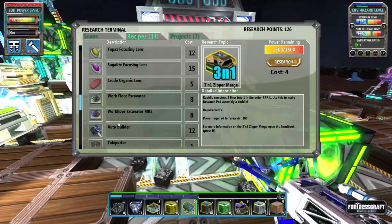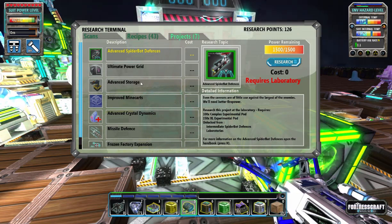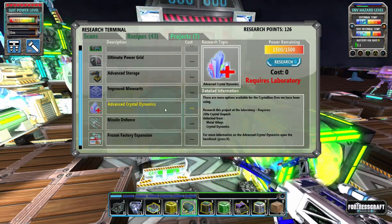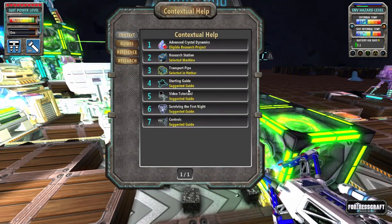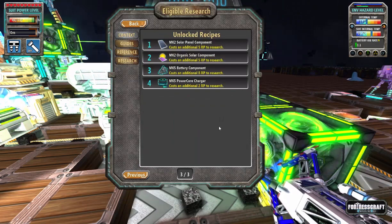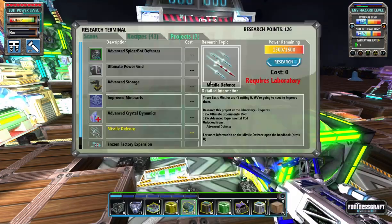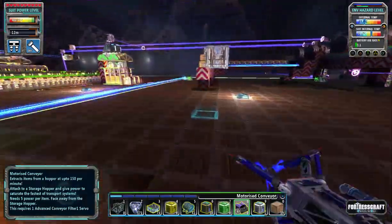We're gonna have to start missiles soon. I'm not seeing it there. Improved storage, advanced storage - oh look at that, Frozen Factory expansion! Awesome. So advanced crystal dynamics - overclocker, I'm gonna need that. Start making overclock crystal - that's pretty expensive. I definitely want ultimate power grid which will give me the mark 5 battery and the great solar panels. So much research yet to do. Missile defense - I'm gonna need that one as well. I'm not sure where the faster zipper merge might be.